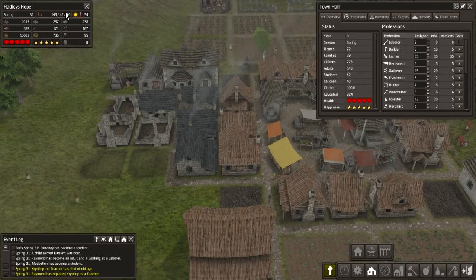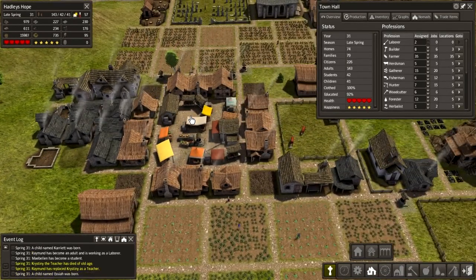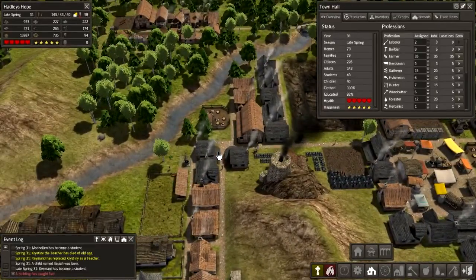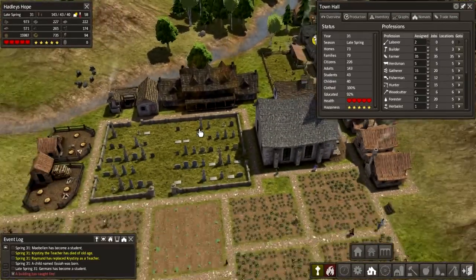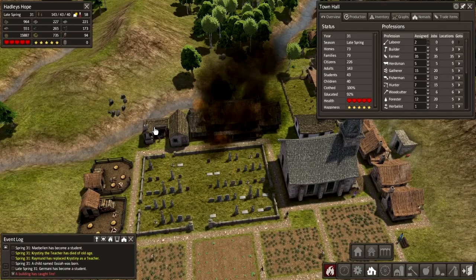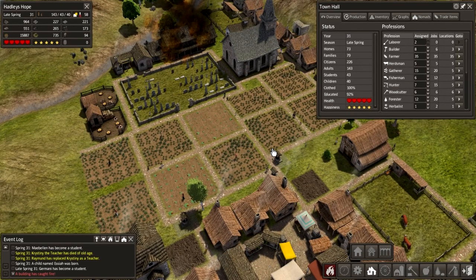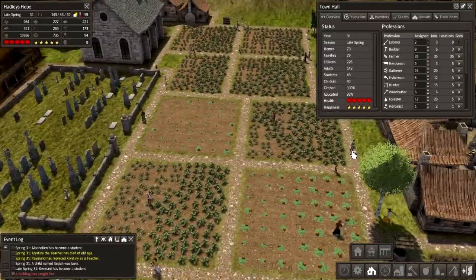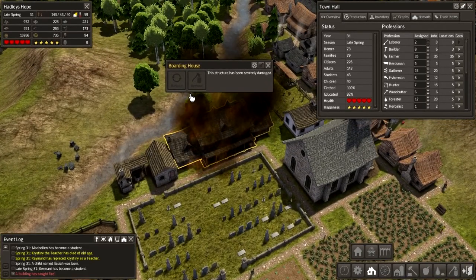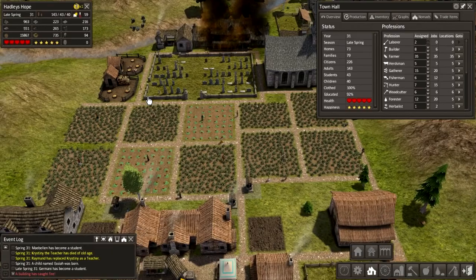The teacher was replaced — that's good. We've got 42 students and 40 kids, that's excellent. 79 families, 74 homes — we need more homes. So I guess we're going to keep expanding. Whoa, uh oh — where's the building caught fire? Have we got a well nearby? Yes we do. Let's hope for the best here. This could be bad. Why isn't anyone putting it out? You all should be running buckets of water over to that fire. Nobody's doing anything.